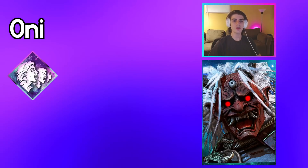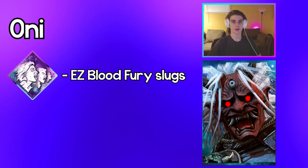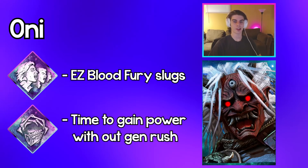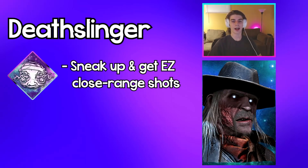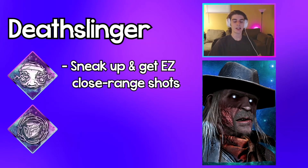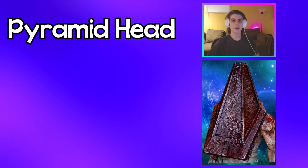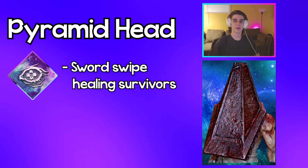Oni: use Infectious Fright to slug way easier in your Blood Fury, and use Corrupt Intervention to gain your power without getting gen rushed at the start of the game. Death Slinger: use Monitor and Abuse to sneak up on survivors and get easy close-range shots, and use Trail of Torment to be undetectable for potentially a really long time in the match.